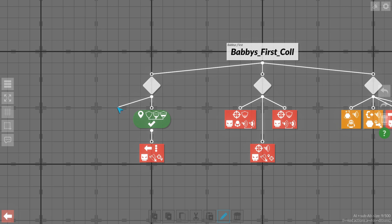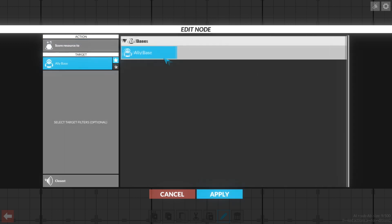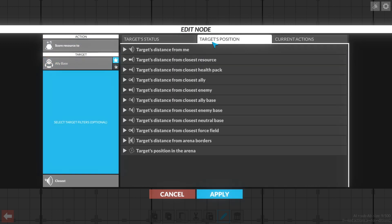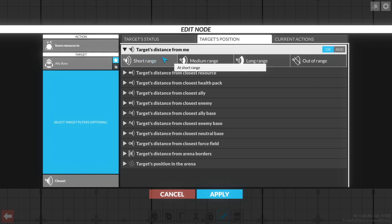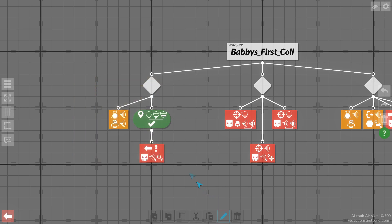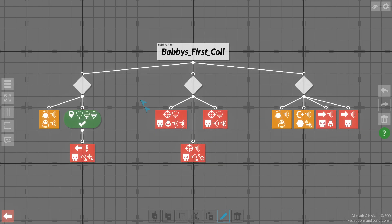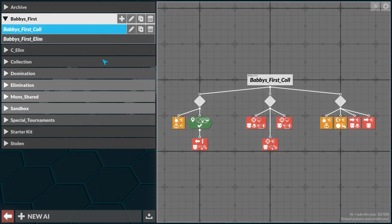Lastly, we saw our bot doing a lot of dancing when it was very close to the point — it could have scored easily, even walking into enemy fire. I think we want to score at the base before we worry about anything else, because if there's a base really close to us, we should just score it and be done with it. And that's a few new nodes for us.